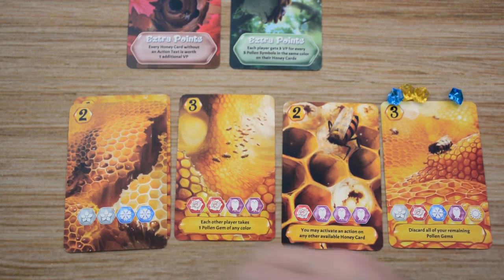This player doesn't have enough of any other colors, so no additional points there, finishing at 17 points. Each player will then compare their totals. If there is a tie, the player with the most honey cards wins, and if there is still a tie, the player with the most pollen symbols on their purchased honey cards will be the winner.